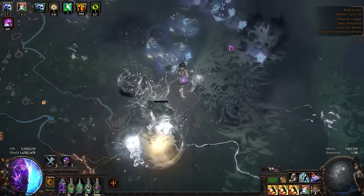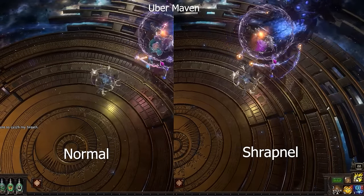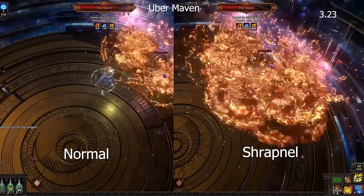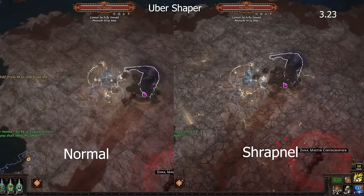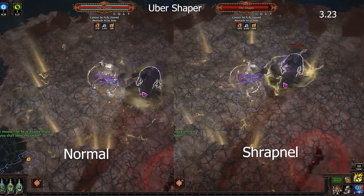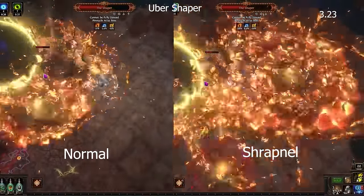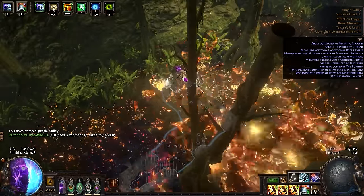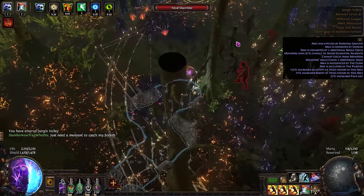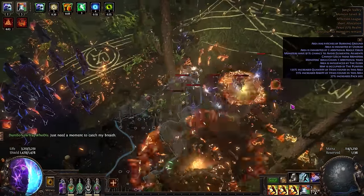Otherwise, Explosive Trap was untouched. Shrapnel received a nerf of about 25% of its AOE, which brings it down to still 50% more than the normal gem, and it should still be fine. On the whole, it lost damage in the teens percent depending on your AOE breakpoints, which means it will still be an excellent bossing gem. On paper it looks like there will now be some scenarios where Explosive Trap will outperform Shrapnel, but only by a small amount, so I plan on running Shrapnel full time.